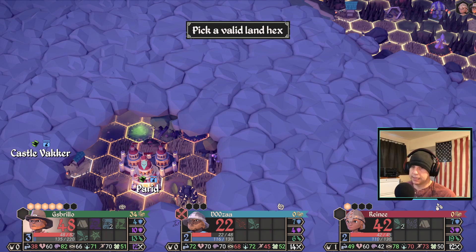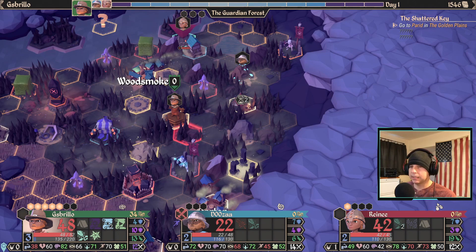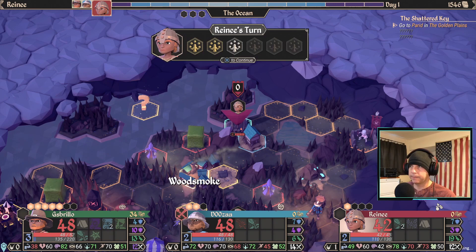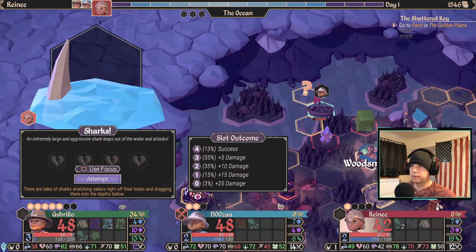I've got to unlock Parid and I don't want to waste my portal scroll because that's not going to help anyway. I could potentially put him on the boat and move him a little bit faster — that's actually an option, but I'm opting not to do that. The cool thing is I can pick up my hobo and then start venturing out.